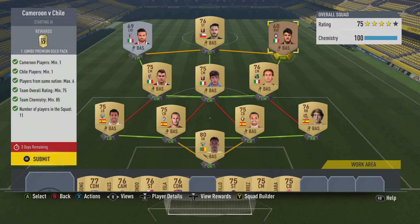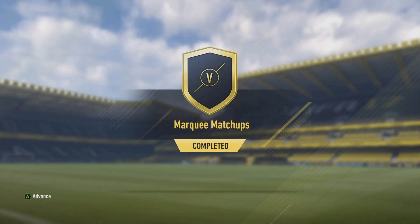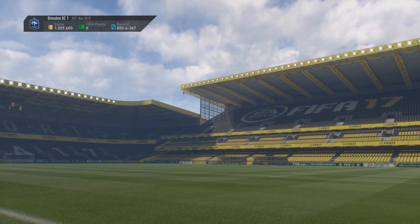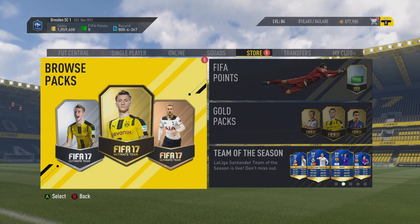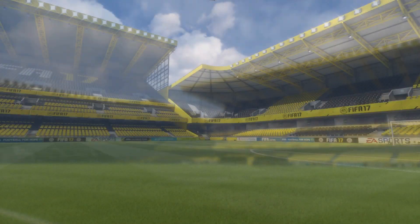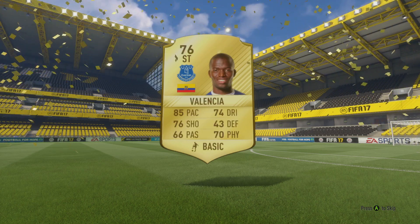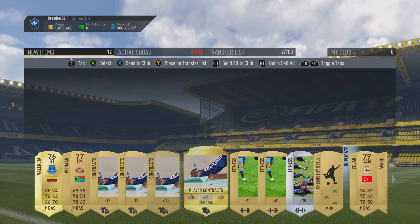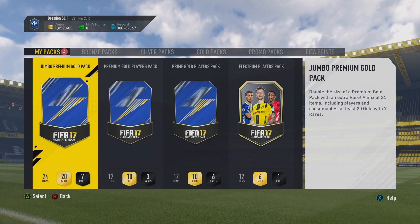Jumbo Premium Gold Pack for that one. I haven't opened any packs during La Liga TOTS because I was away in Los Angeles for EA Play. These are going to be my first packs — it would be amazing if we could get a TOTS from the La Liga, the Russian League, or the Argentine League. First pack is not successful, just the one rare — an Everton striker and a Valencia player. Not something to really write home about. We get Steven Pienaar in there as well. These two players aren't really worth anything and I don't think they're necessary for the SBC.